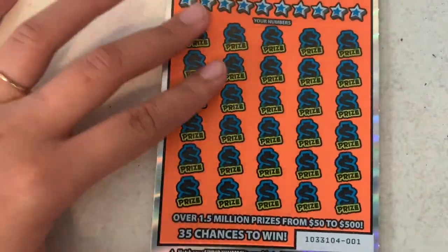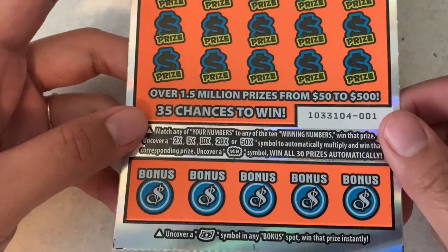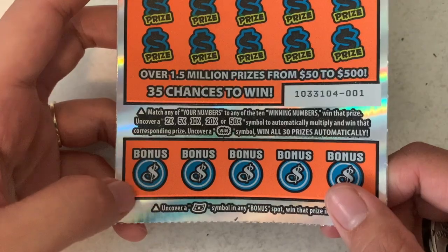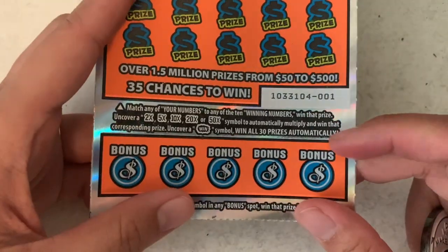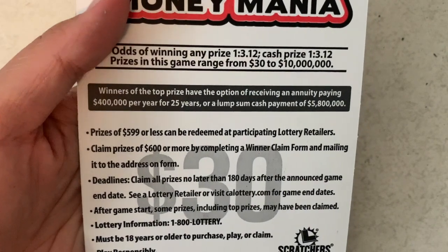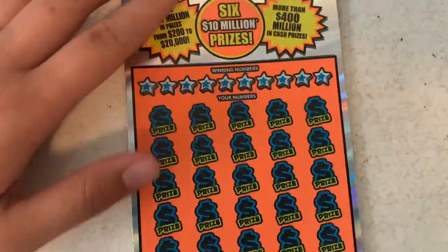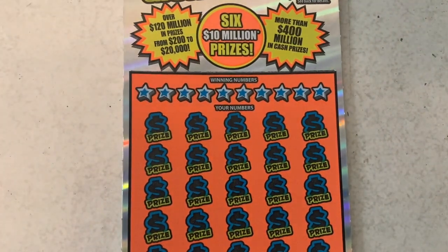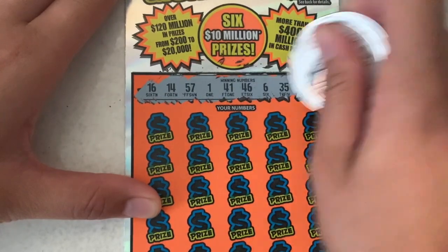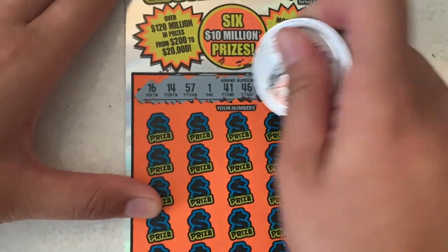All right, let's check out the 400 Million Mania. It's just a matching numbers game — you can get the Win Burst: 2x, 5x, 10x, 50x. On the bottom you have to get that floating bill to win. The odds are 1 in 3.12, not bad. Our numbers are 16, 14, 57, 1, 41, 46, 6, 35, 7, 8, and 31.